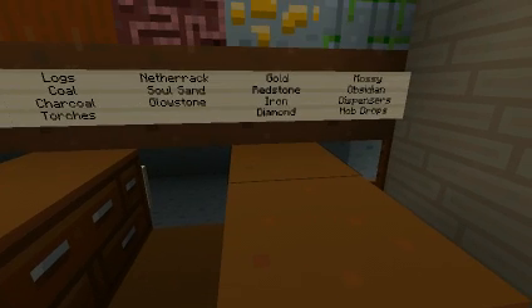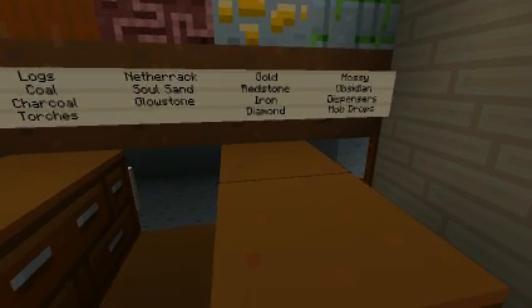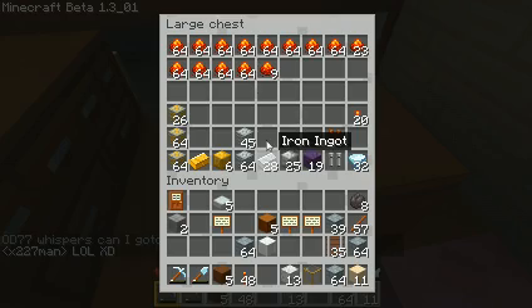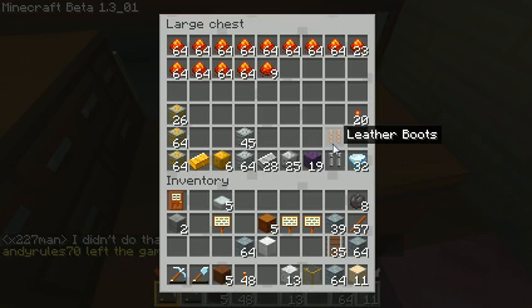Magenta has gold, iron, redstone, and diamond. Redstone dust, my ores, ingots, and blocks — ores, ingots, and blocks. Obsidian. And boots, of course, because everyone needs extra shoes.